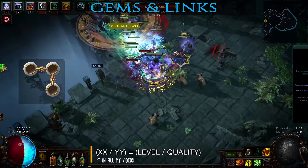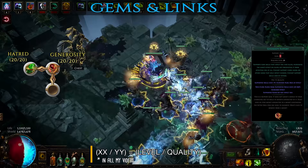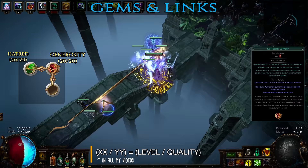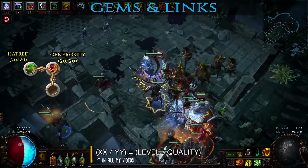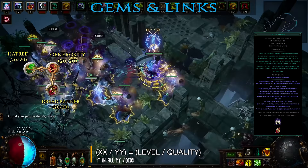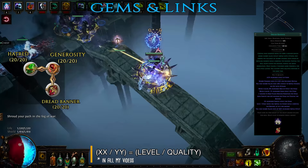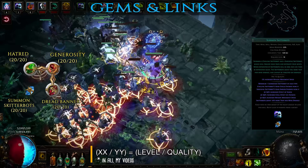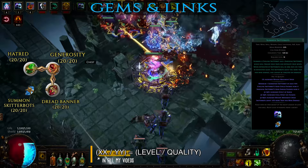Up next are the auras. First is Hatred which provides a large amount of cold damage to zombies based on their physical damage. This is linked with Generosity support — which further increases Hatred's damage bonus and also prevents the aura from adding cold damage to your own attacks. As mentioned earlier, you want to deal only lightning damage so that Elemental Equilibrium lowers the cold and fire resistances of monsters you hit — if you had Hatred active on yourself it would completely ruin this mechanism. Then add Dread Banner, an aura which gives your minions a small chance to impale enemies. Impale is a sort of physical damage over time debuff, and since physical is your zombie's main damage type, this aura is really powerful for such a small investment.